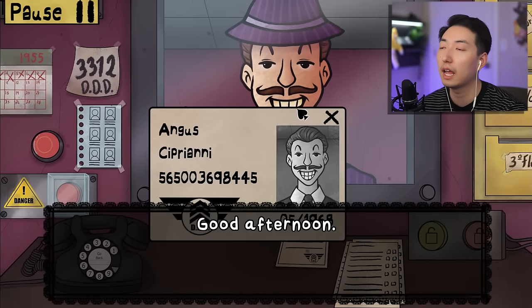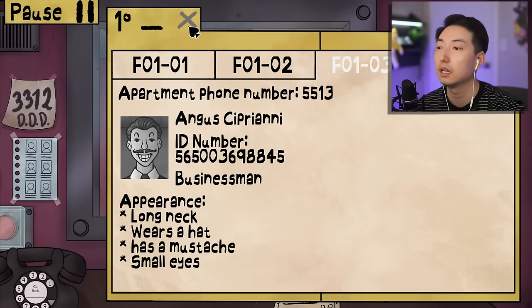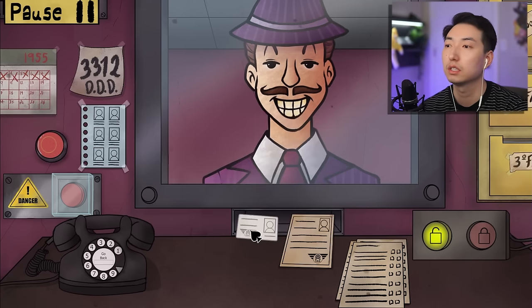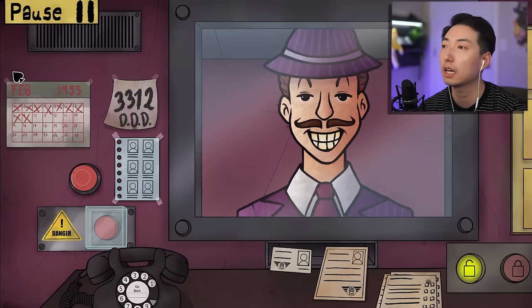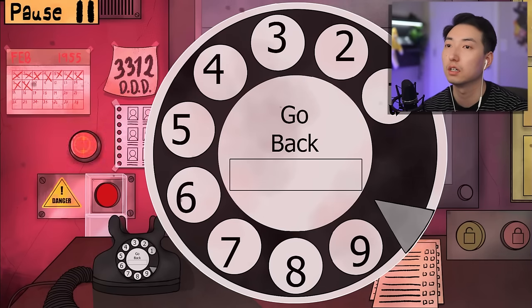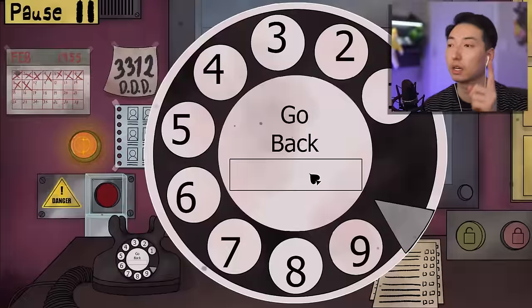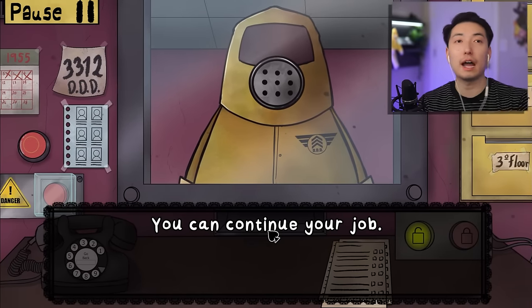Next up - good afternoon, Angus Cipriani. His ID is from 1968 with the DDD logo, third floor, says he's a businessman. Long neck, wears a hat, mustache, small eyes - appearance seems to check out. But wait - the ID number doesn't match: 5650036 versus 9884 ... danger! Calling 3312 - get rid of him! DDD contacted, cleaning protocol completed. I found an imposter!